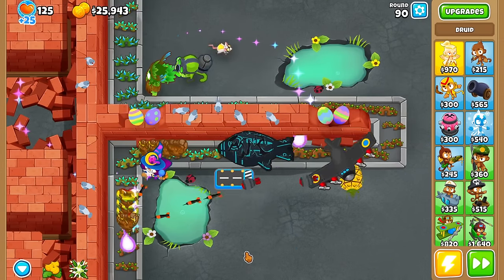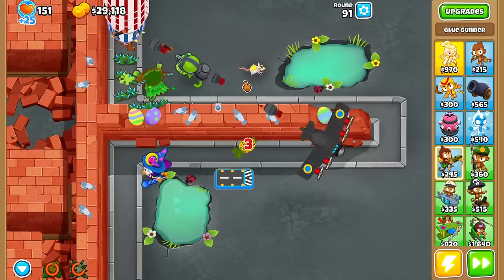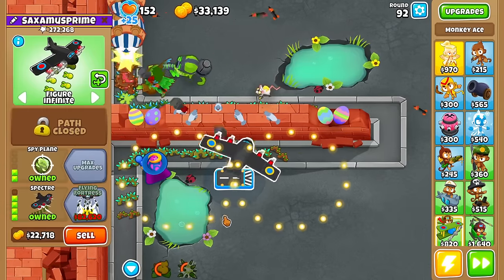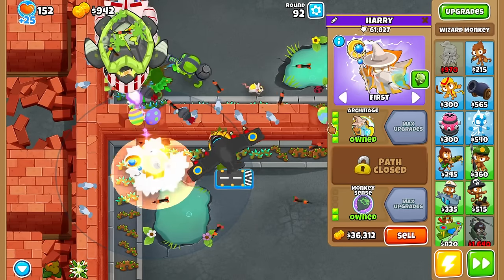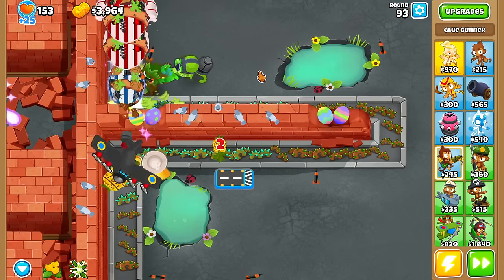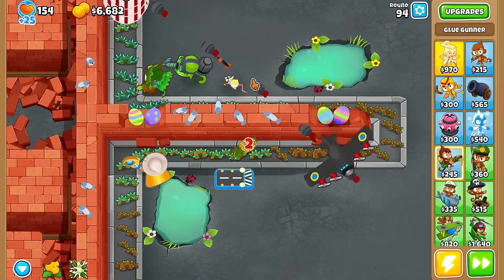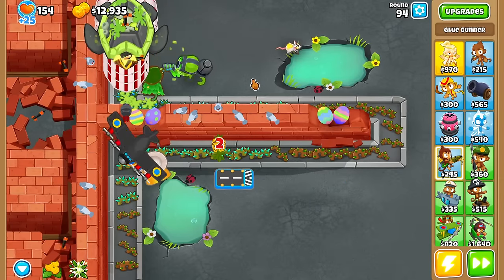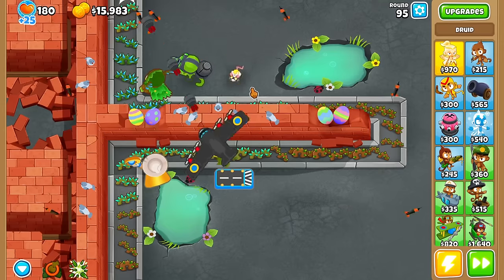DDTs! DDTs are definitely an issue. Spirit of the Forest technically has Lead Popper Power and Camera Detection, but it's not super powerful. This guy has no Lead Popper Power at all at this point — so we need the Archmage, 100%. Didn't even think about DDTs. This is a weakness for all these towers. With the Archmage combo, he's going to decamo them, allowing the Glue Gunner to actually hit the DDTs and completely obliterate them. That Anti-Camo Detection — it's really a thing.